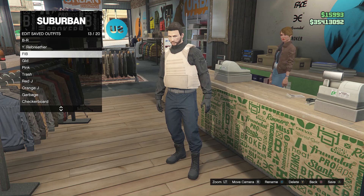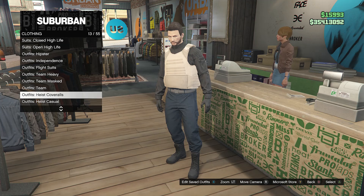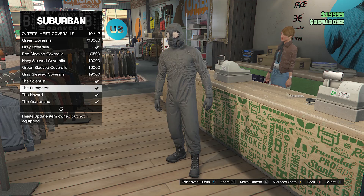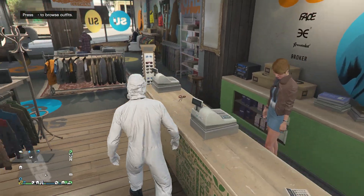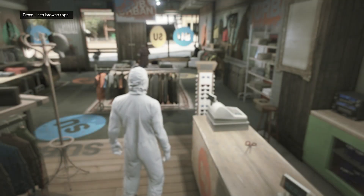After you save your outfit, back out of Edit Saved Outfits, scroll down through your clothing until you find heist coveralls on slot 13, scroll from slot 9 through slot 12, and equip one of these outfits with the toxic mask. After that, back out of the front counter and head over to the pier for the telescope glitch.